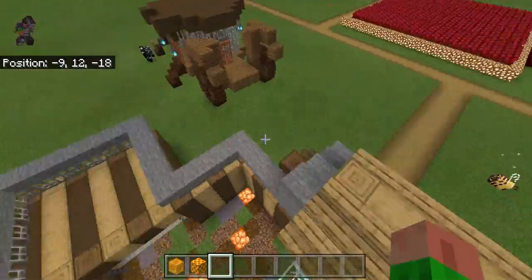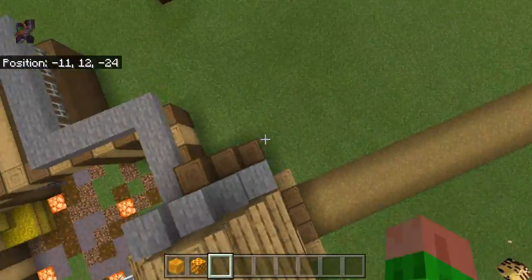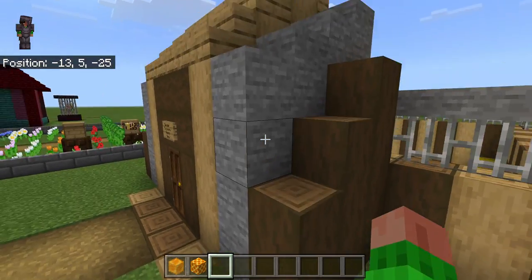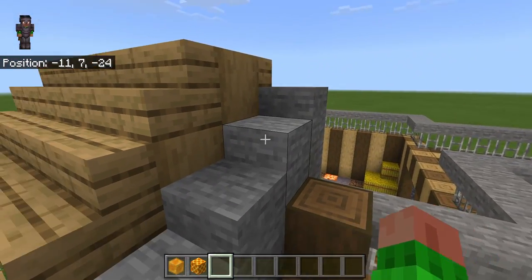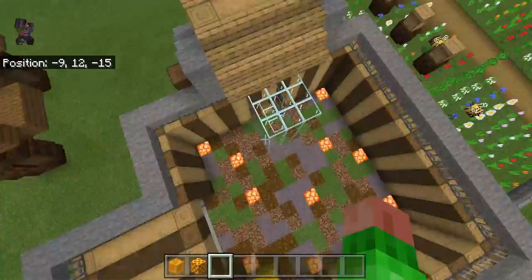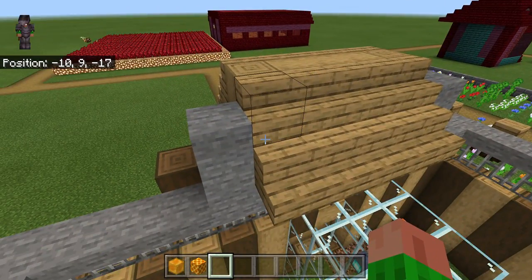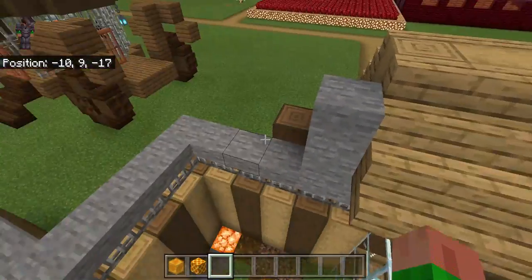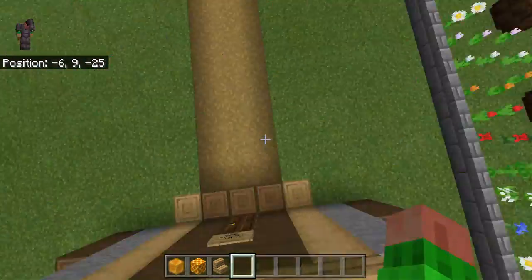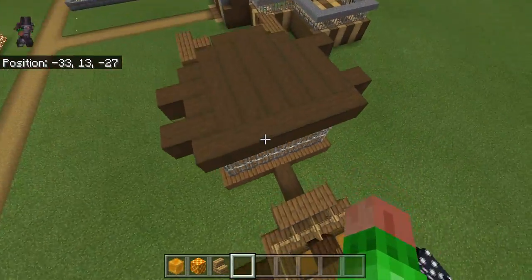The next improvement I made was to the ravager enclosure. I added a few blocks to the sides, and for the stone blocks I added slabs instead of full blocks. Then I added stairs — I noticed it was pretty abrupt where it just stopped, so I added some oak wood stairs to make it look more natural.